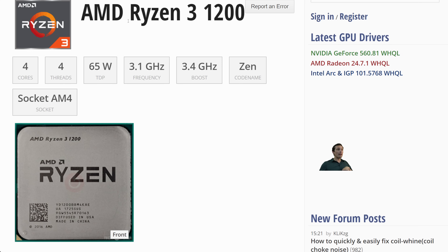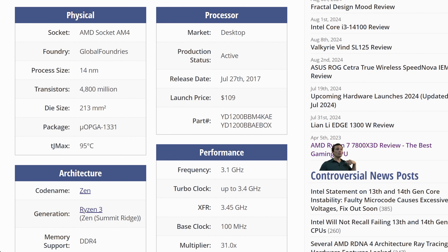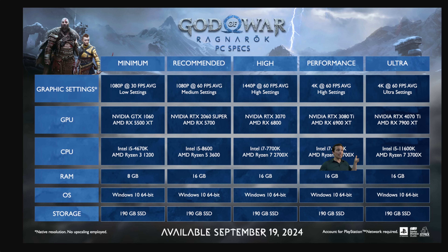For Ryzen, they're going all the way back to a low-end first-gen Ryzen chip with the Ryzen 3 1200 — again, only a four-core, four-thread CPU. This one is from 2017, so that's still seven years old, and it was a low-end chip seven years ago. So I don't think they're asking for a whole lot just to get in the gate.